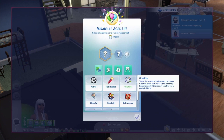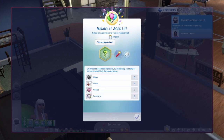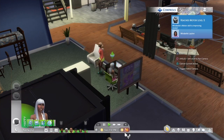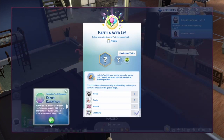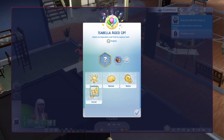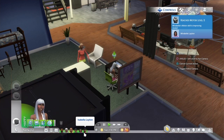We're going to make Maribel a Hothead — that should be very interesting — and also Whiz Kid. So Maribel is the bad twin. For Isabella, the good twin, she's going to be a Bookworm, which is a nice trait for a good kid. And she'll also be a Social Butterfly, so she's going to be popular yet bookish — that's pretty cool.